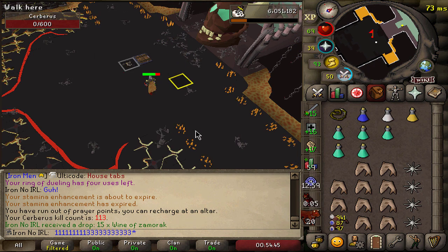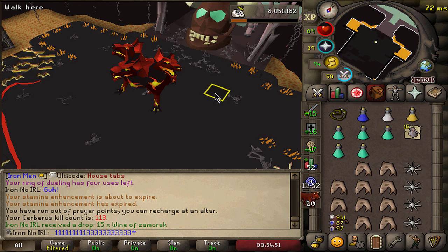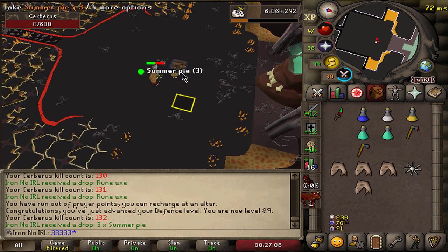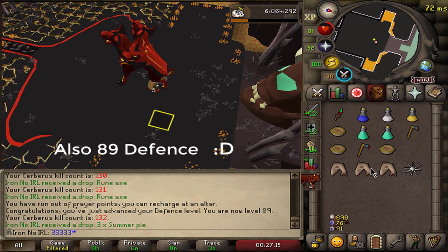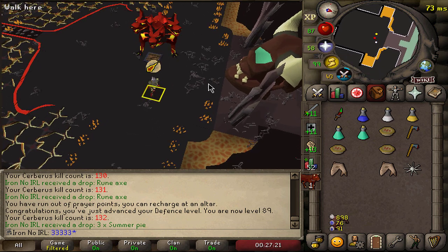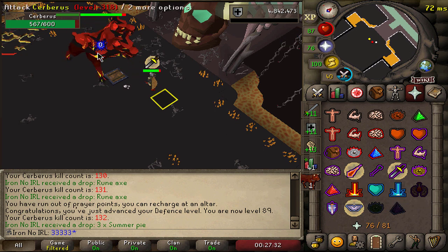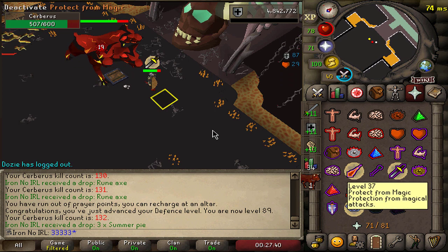On Cerb KC 113 we get a Wyvern drop. I actually want these drops because they're good for ranging potions and it's less that I have to go and get myself. A Summer Pie drop too. Once I get 75 agility, I can use those to get into the shorter shortcut to get here quicker - useful if I run out of Keymaster teleports. I'm getting the hang of Cerberus now so I don't think I'll be dying too much anymore. I can also use the Ardy course to train until I unlock that level, which would be pretty good.